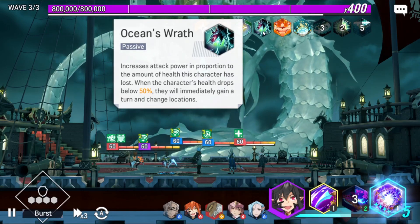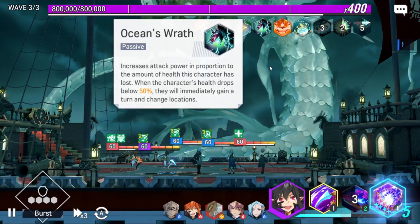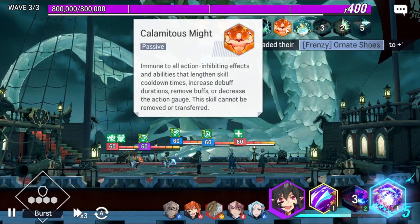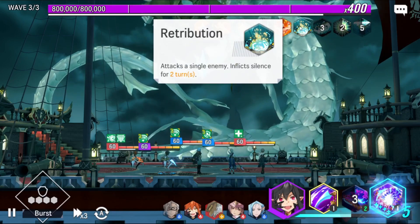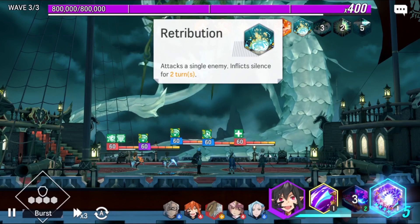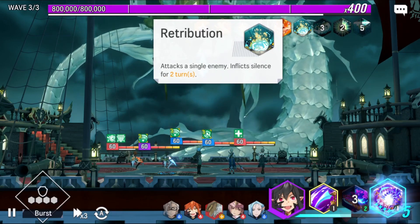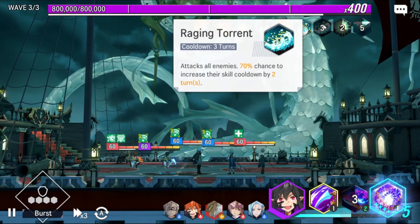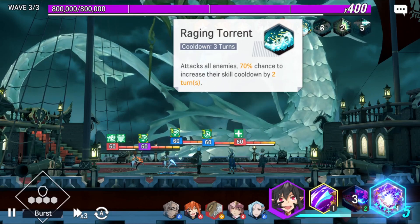It's another passive — it increases the attack power if the hull is below 50%, so we need to kill him really fast after we hit the 50% of his health. Next we got another passive: he's gonna be immune to some options like stun and stuff like that. This one is the basic attack — attacks a single enemy and inflicts silence for two turns. This is really important for Fire Vanessa; we need to protect her when we get this attack, but mainly he's gonna focus on Dark Knight because of the element. Next skill: it has a cooldown of three turns and a 70% chance to increase their skill cooldown by two turns.